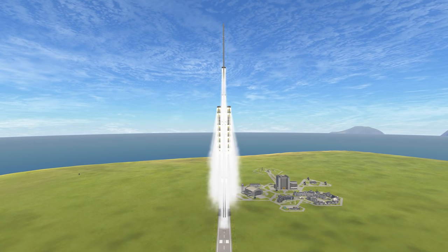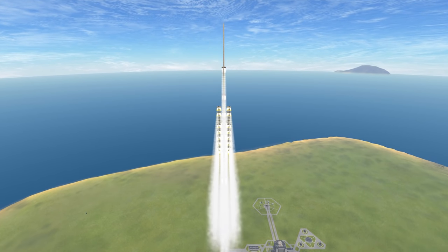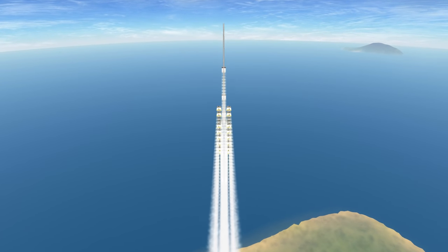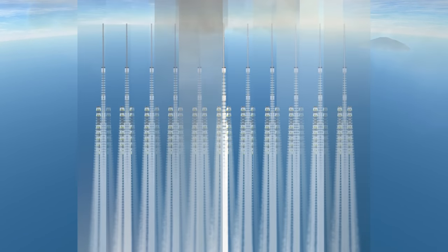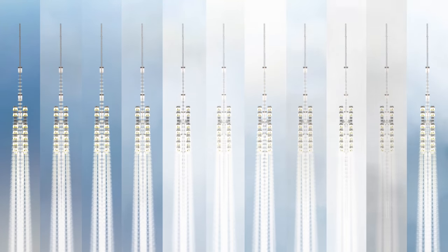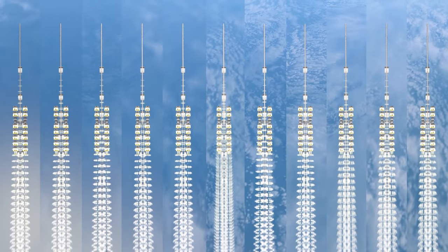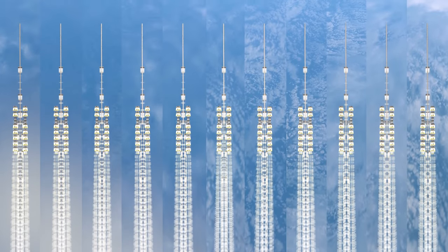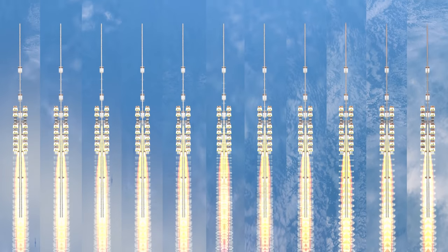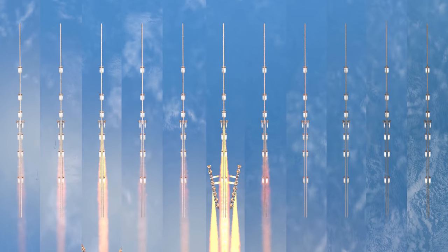The next step is to send the bridge segments themselves. Since each segment is about 500 meters long and the markers are 5.5 kilometers apart, we need to launch 11 segments to fully bridge the gap. As you can imagine, this was a time-consuming process — each launch took about 25 minutes due to the lag, so the launches alone took 5 hours. In total, getting all the segments to Drace and landing them took 13.5 hours.